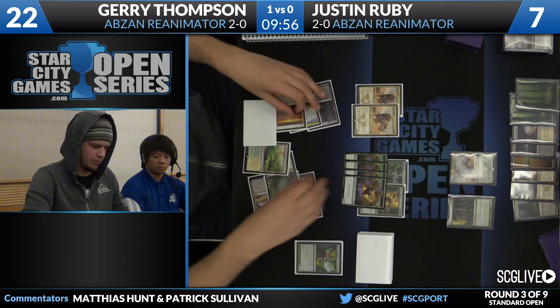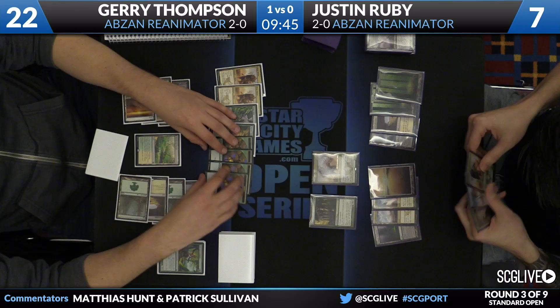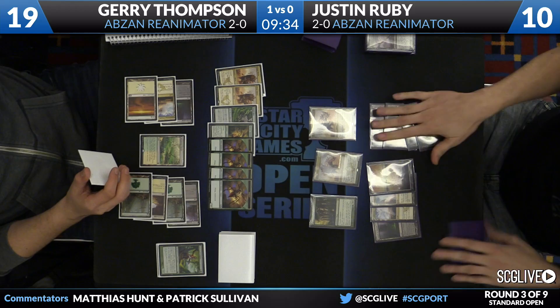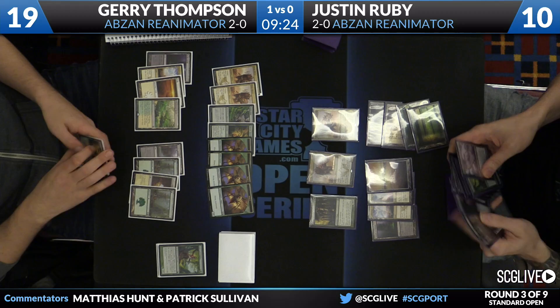Justin's at seven. That's six power in the air, plus some Siege Rhinos that can trample. Justin needs a good draw — he drew a Siege Rhino for the turn. It keeps him alive a little bit but doesn't help make progress. He would like something like a Doomwake Giant to deal with the Hornet Queen, and Jerry's still got him in two turns — six in the air this turn and then six again next turn.